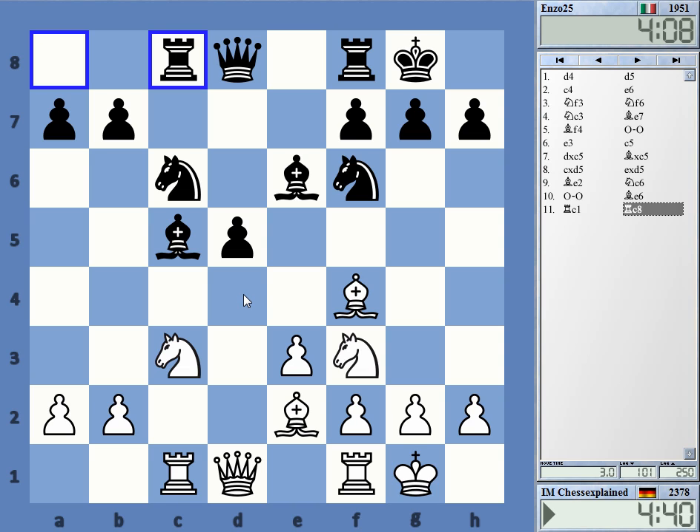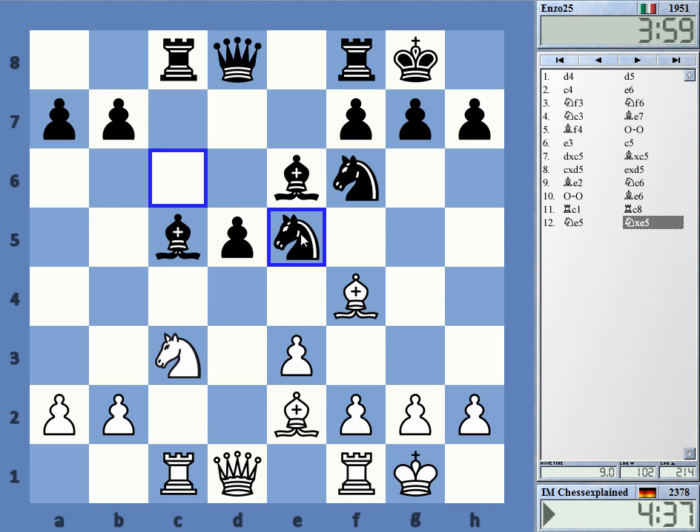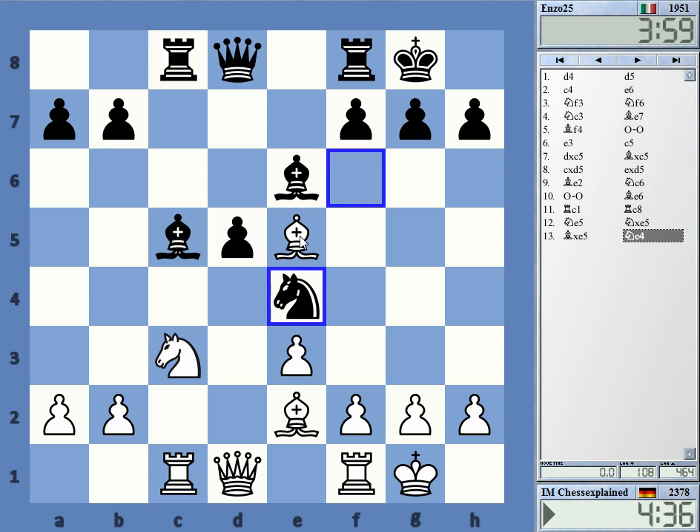Ne5 or not? I think so, though I'm not quite sure. Ne5 is quite often the right idea here, threatening knight c6 because of bishop a6 — knight takes, bishop takes. This is just nice. White is controlling the square in front of the pawn quite reliably.